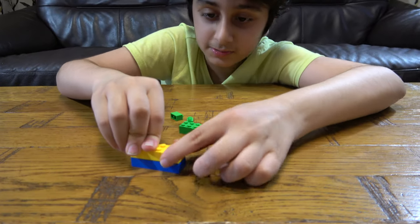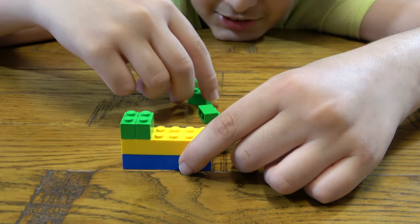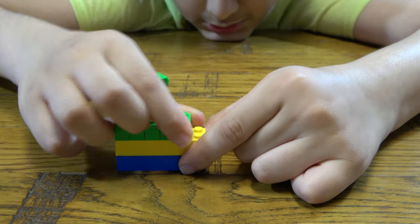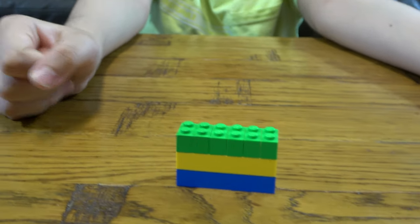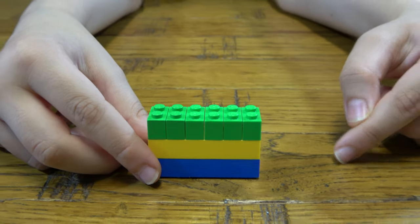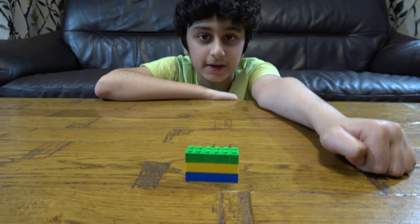First thing we need to do is get this here, place this onto here, and just manually placing these onto here. I just wish I had the bigger one. There we go. Here is the finished country flag of Gabon. I hope you guys like it, subscribe to see my videos, bye guys.